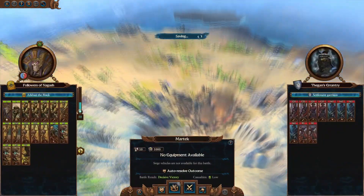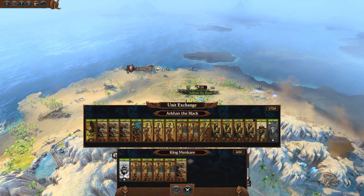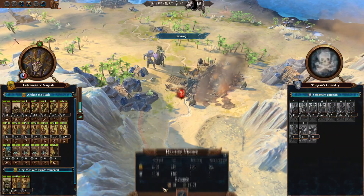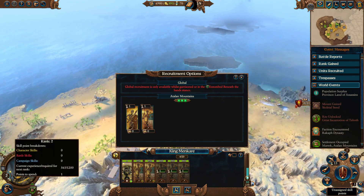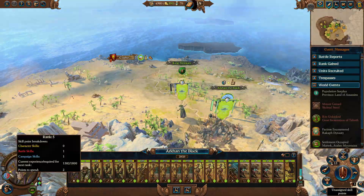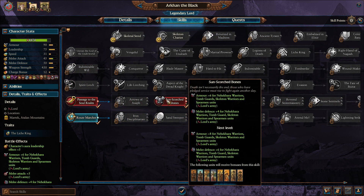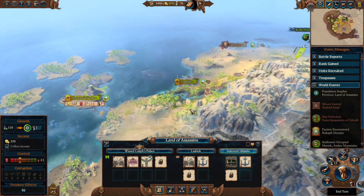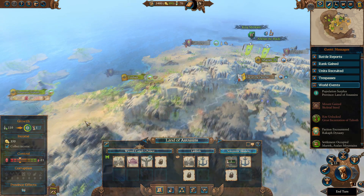On turn 3, attack Martek and occupy it. Start recruiting more spears. Allocate skill points into your red skill line, as you should be aiming to get the resurrect skill as soon as possible to make your units more durable. Begin constructing a higher tier settlement building in one of your minor regions and end the turn.